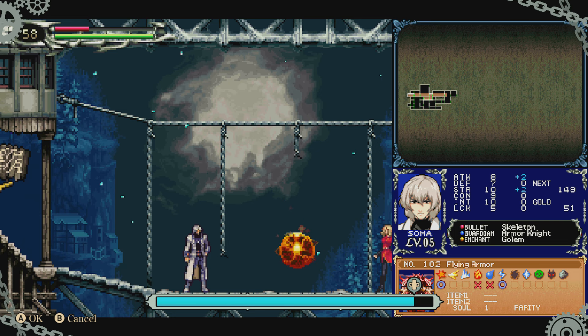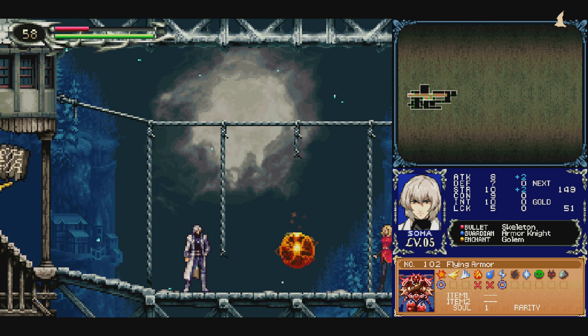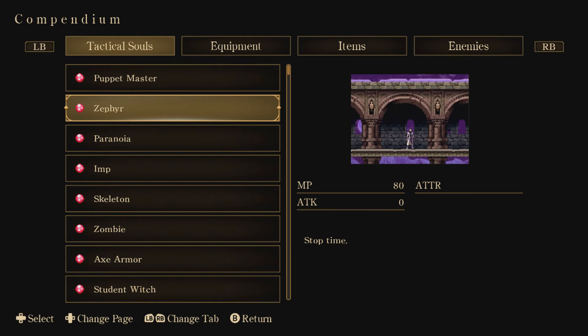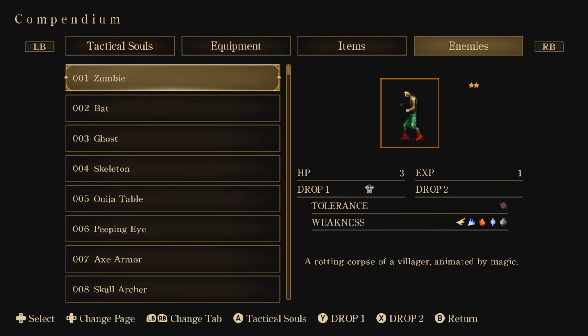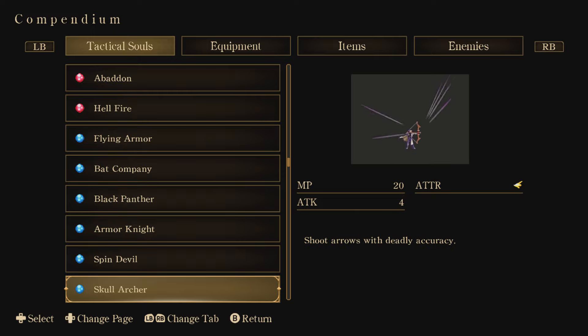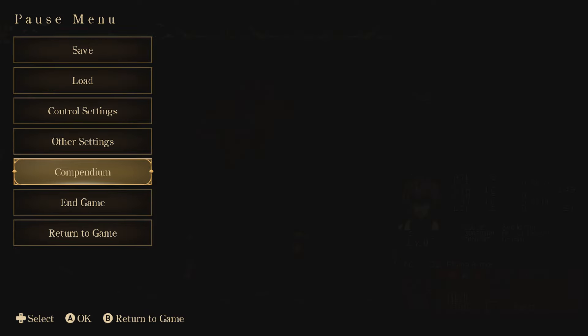And there's also rewinding and all that other current stuff. There's a lot of stuff. There's even a compendium that shows all the equipment and enemies. You can click on an enemy and it shows you their info. And you can save and load whenever — that's great.